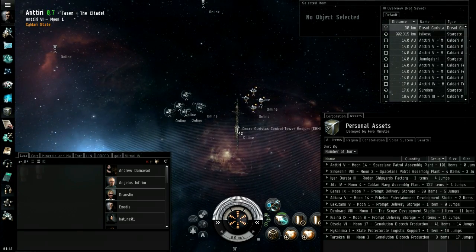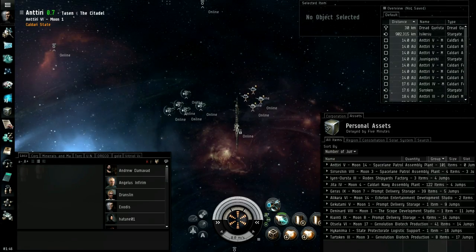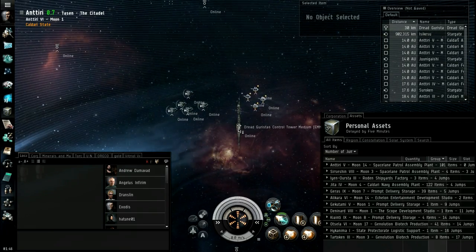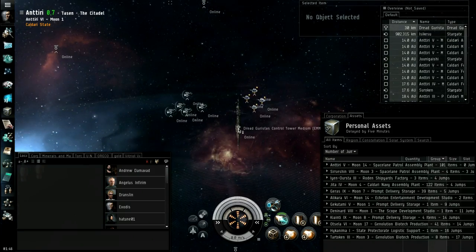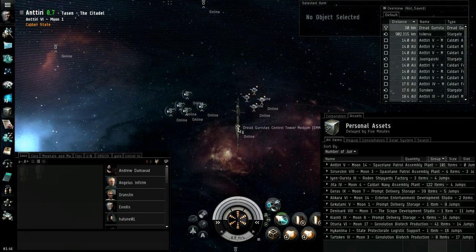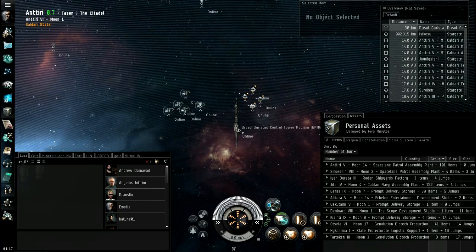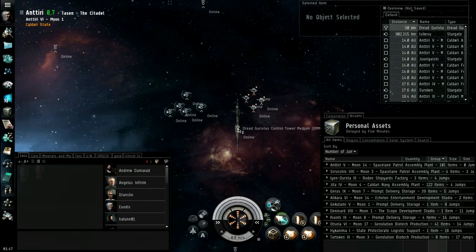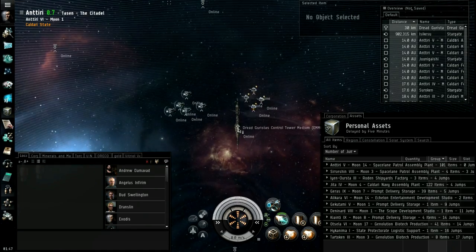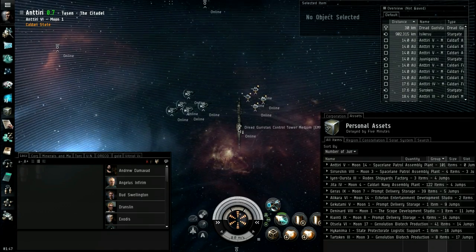You can also have pirate versions. Mine is a Dread Guristas. Guristas is a pirate faction — you can get these on contract; they're rare drops from pirates in low sec and null sec. What that does is reduce the fuel cost. So they're worth buying — if you have the extra money, you should always invest in a pirate tower. There are two kinds: the Guristas control tower and the Dread Guristas, which has more fuel reduction. There are equivalent ones for the other races — Caldari's pirate enemy is Guristas, and Angels for Minmatar, etc.